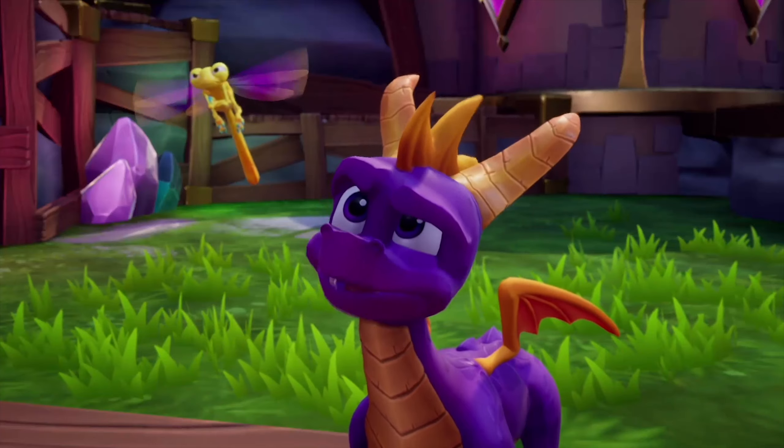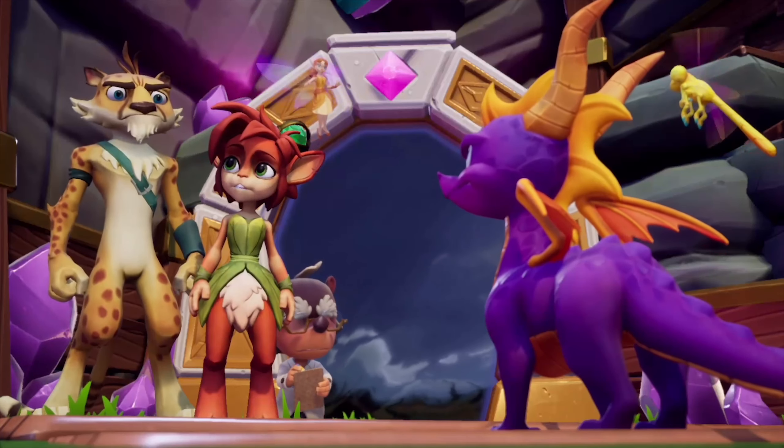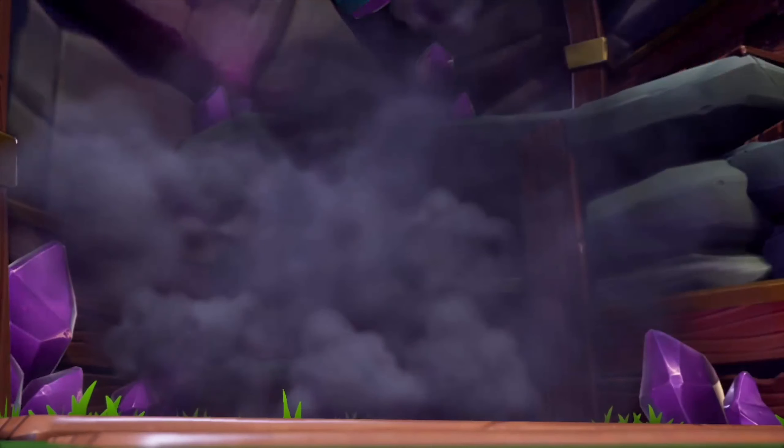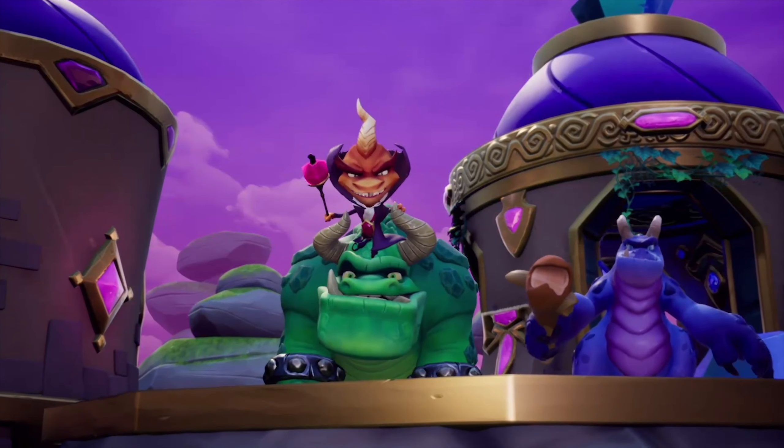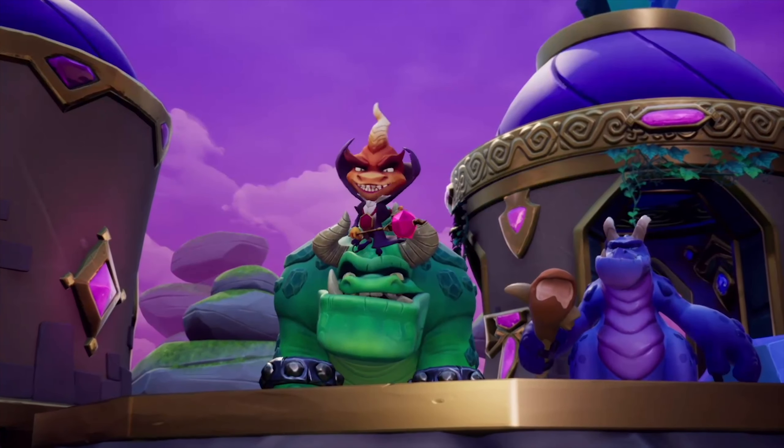The story hasn't changed at all, with the first game seeing Spyro face off against Gnasty Gnorc and rescuing dragons who have been encased in crystal. The second game sees the dragon go for a holiday but end up in the land of Avalar where the evil Ripto is causing chaos, while the third game has Spyro travelling to a far away world to rescue the dragon eggs. All very simple and something all ages can enjoy.